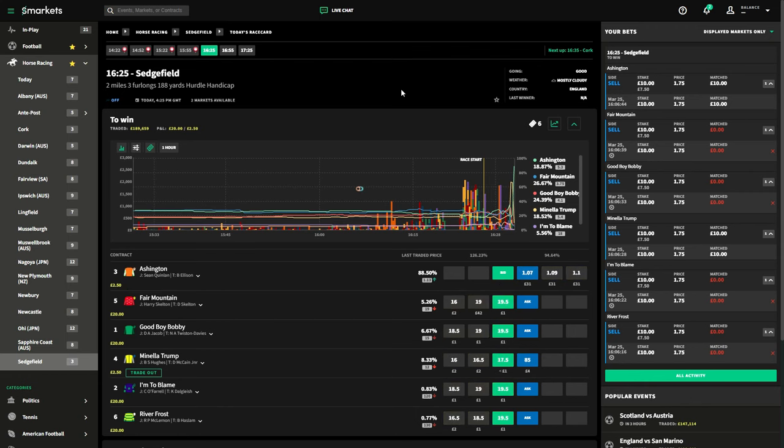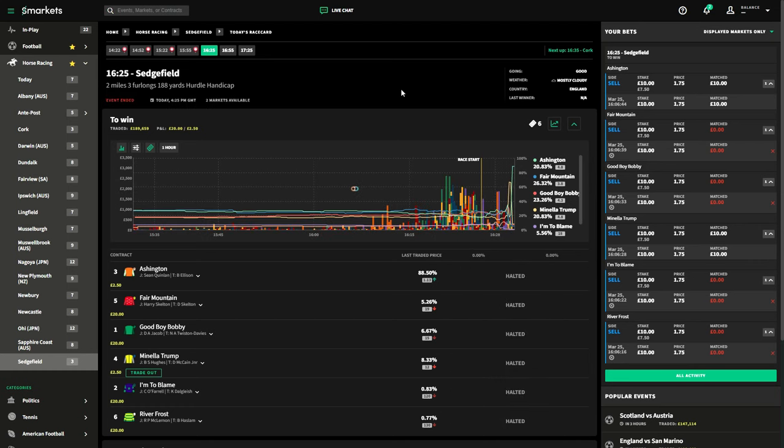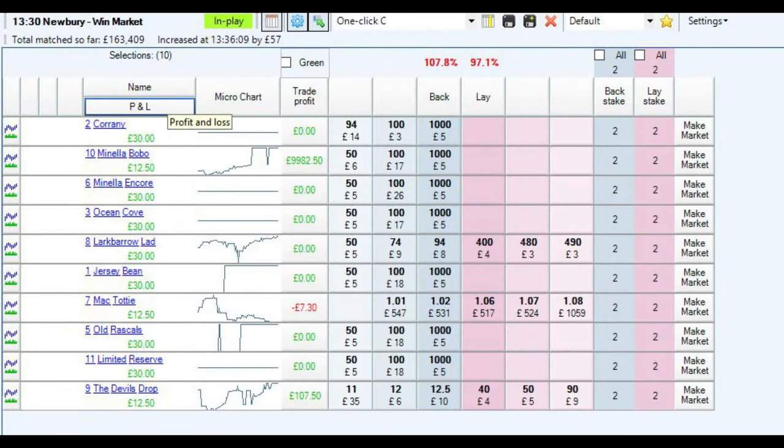I'm also going to be using some examples on BetAngel, using the BetDaqs market, just to show you the difference in markets and setting up the trades. What you're seeing here is a screenshot of the BetAngel software. I actually got matched on three horses on this particular race at the 1:30 Newbury, with McTotty winning. I made a profit of £12.50 — and it would have been £125 at my normal stake.